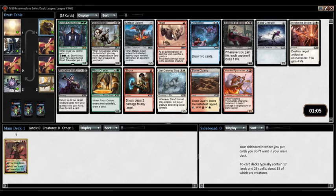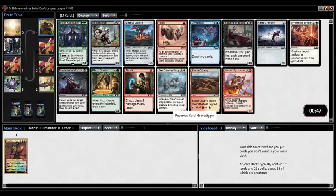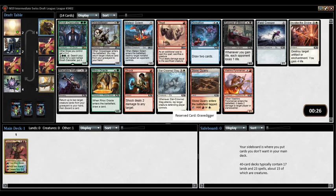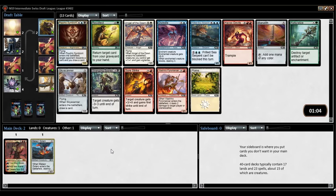Ooh, Gravedigger, Meteor Golem, Thud. Starcrown Stag — some good ones here. Real question is do I want the ramp card or the grindier card? I think with Sarkhan — which I'm not going to force — I'm leaning towards Gravedigger because red-black tends to be pretty good. But Meteor Golem's also kind of good. I might just pick up Meteor Golem. It's colorless, keeps me open. Gravedigger's good but they're probably about the same power level.